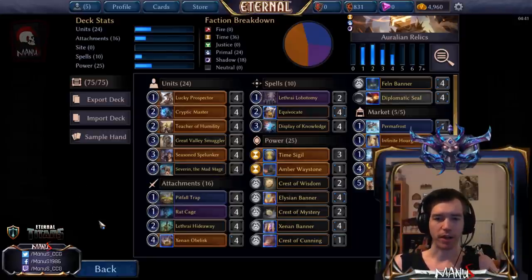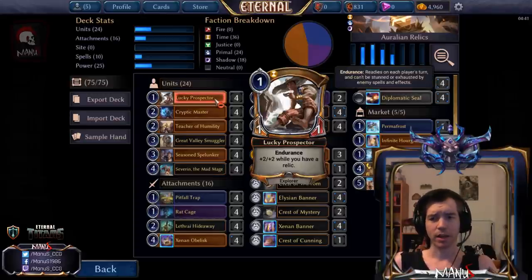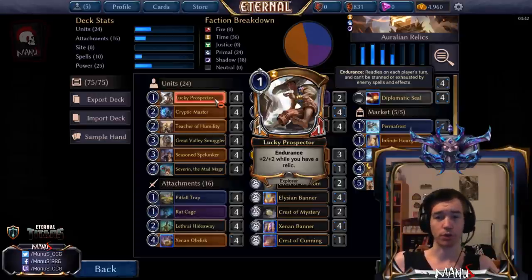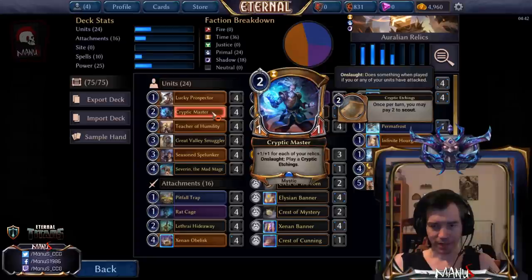Let's talk about the units. First, Lucky Prospector — this card is amazing and one of the things I got immediately excited about. I only managed to make it work in a kind of wonky Explorer Sentinel aggressive deck back then, but since we've gotten a lot more tools. A one-cast three-three with Endurance by turn two is amazing. Sometimes you attack for one on turn two and then play Crypt Master, but even then the amount of damage your one-drop puts out on offense and defense is just amazing.